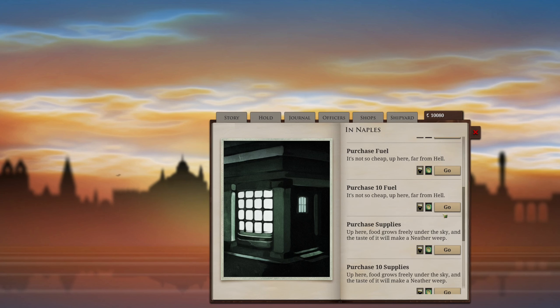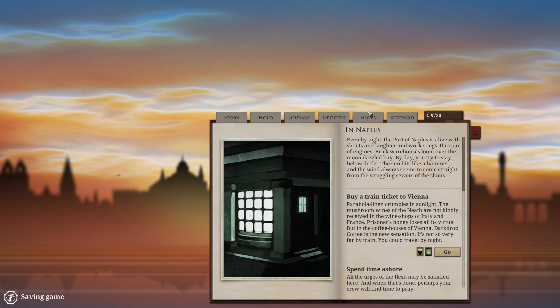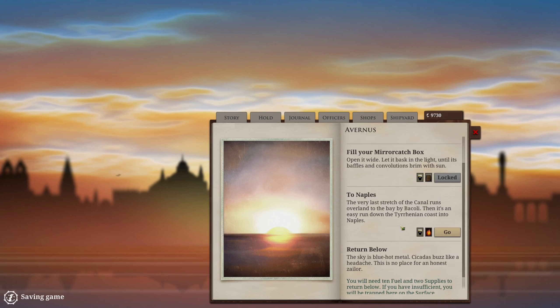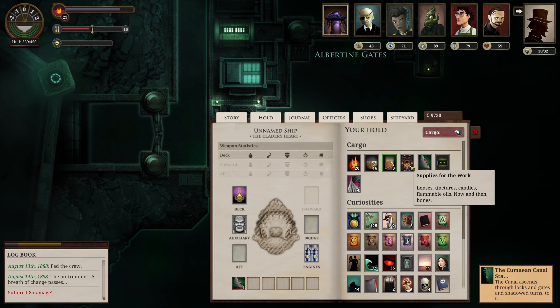Let's go back to Naples and buy some fuel here - 21 fuel, let's buy another 10. How many supplies do we have? We have 7, let's buy 10. Nice and cheap here. Let's go back to Avernus. Let's fill our box and see if we lose any zailers. Nope, okay, didn't lose anybody. And we're back. So yes, that was the little storylet I wanted to have you along for the ride for.